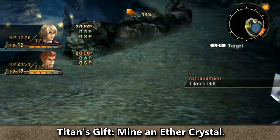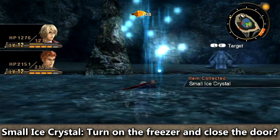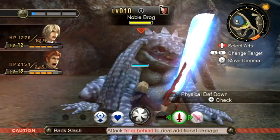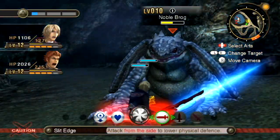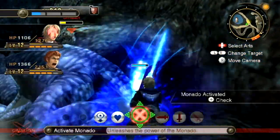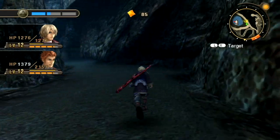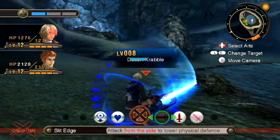We got Titan's Gift and Raring to Go for that. There's a Noble Brog nearby — it looks like a normal Brog, just albino. We attack it, Reyn draws aggro, and Shulk hits for over a thousand damage with Backslash. I tried to inflict Break then Topple but it resisted. Using Monado Buster finishes it off. Unfortunately it dropped Mollusk Mucus — not the smelling salts we needed. There are Desert Crabbles nearby that drop Crabble Pinchers, another item we need.